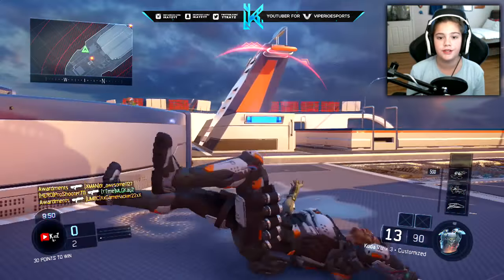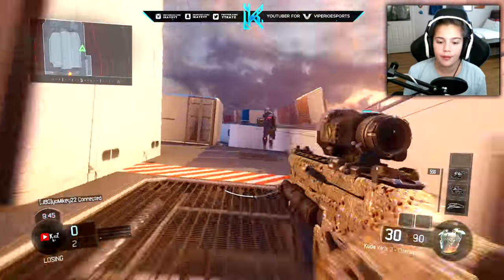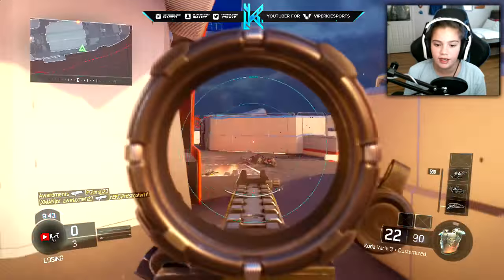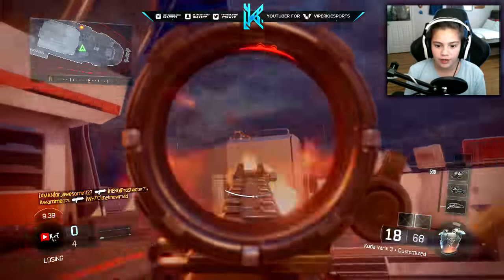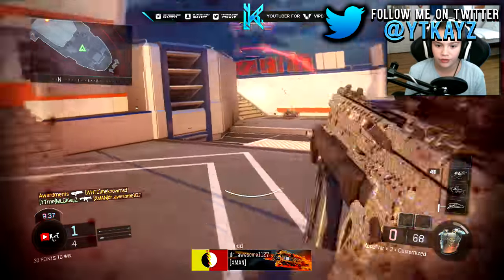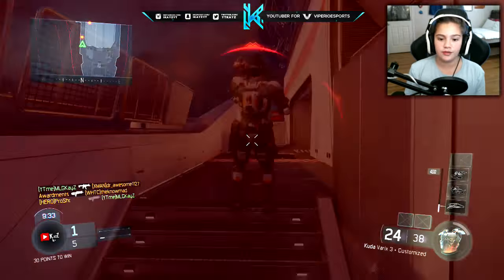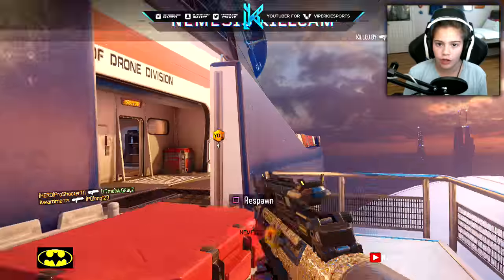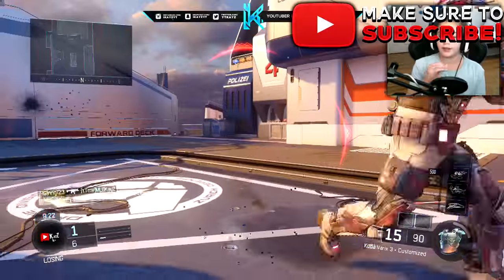This is probably the ugliest a gun can possibly get. So a while ago we all heard about that thing with the Variks sight — how your recoil would be non-existent, your aim would be straightforward. I'm doing terrible for some reason, but it's just so good. I didn't know this could work until I actually tried it out on the Kuda.